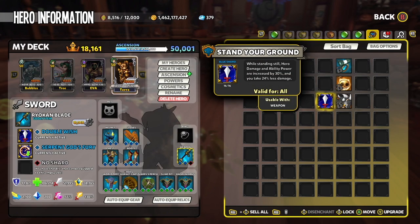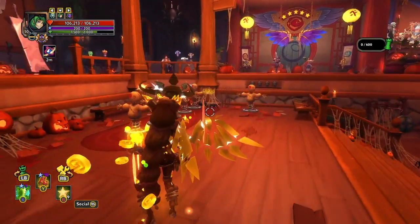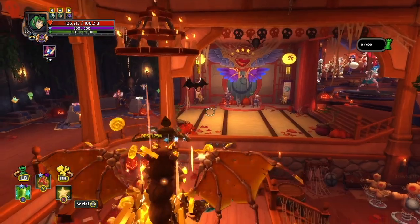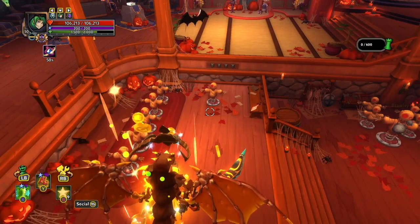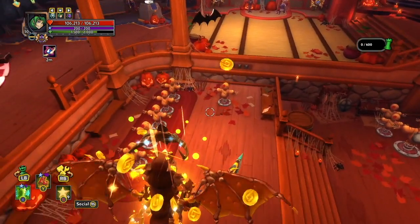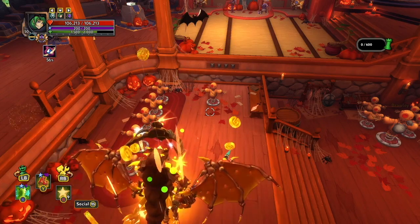Stand Your Ground increases your hero and ability damage along with damage reduction while standing still. This shard has a visual effect represented by green floating bubbles above the top half of your character when active. Although you are not on the ground while flying, it activates if your character stays in place in general. Jumping and moving around will deactivate the shard, but if you stay in place — whether in the air or on the ground — for at least 2 seconds, the shard will reactivate granting its damage bonus.